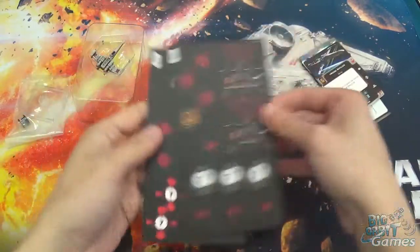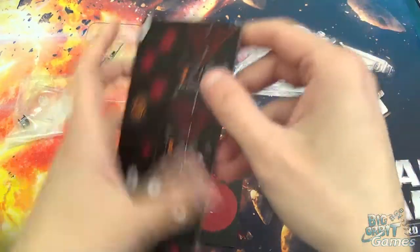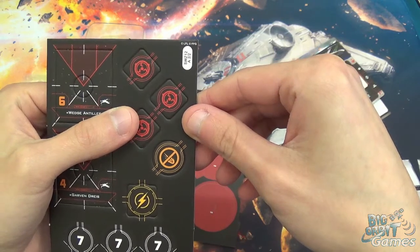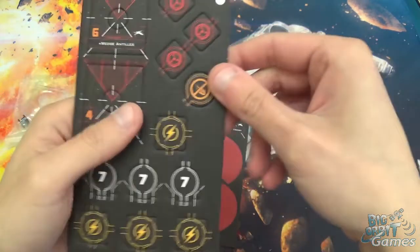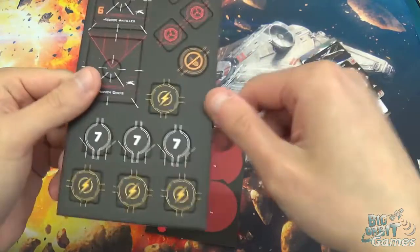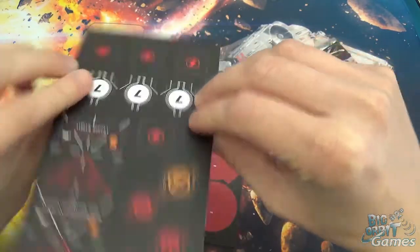We've got tokens. We've got the ship tokens: Wedge, Garvan, Red Squadron Vet, and Thane Chiral. And we've got charge tokens. A lot of the cards and some pilots have charge counters on them. When you spend it, you flip it over to the red side to show it's been used, and there are ways of getting those back, so you can flip them back over when you do get them back.